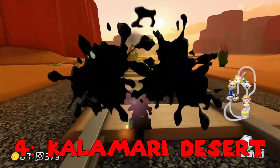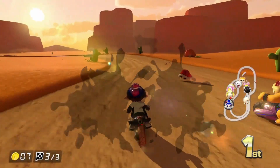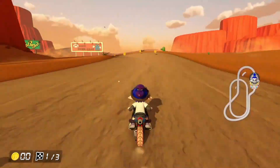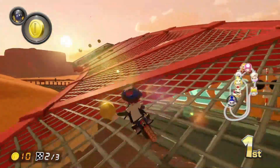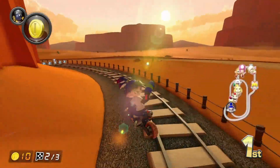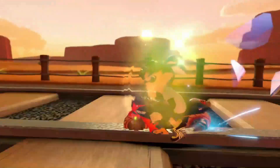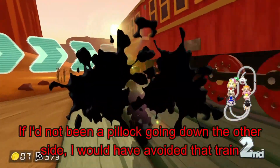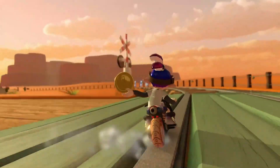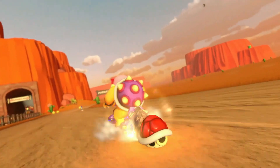I wasn't actually very happy to see Calamari Desert come back, but this does have one of the best additions to any retro track in the series. The first lap's pretty standard — you just go around the loop normally. But come the second lap and halfway through, you're on the train tracks dodging the train. So half of the final lap is on the tracks as well — it's honestly the best way to dodge the train on the last crossing. This made the track a lot better, and I hope we can see something like this for future retro tracks in the DLC, not just the tracks from the tour.